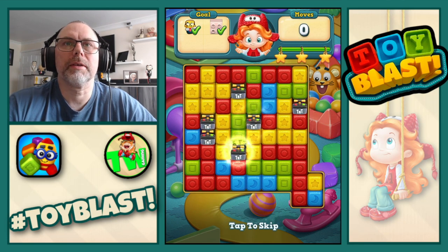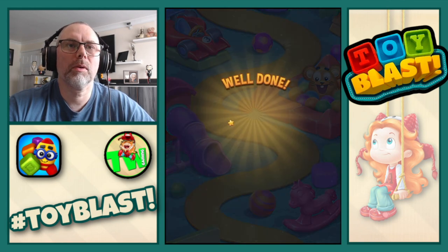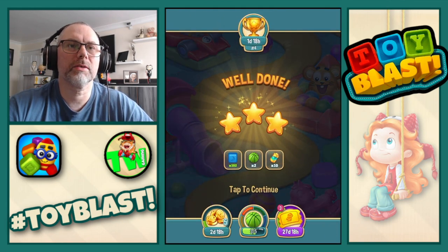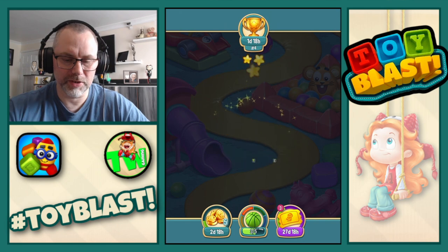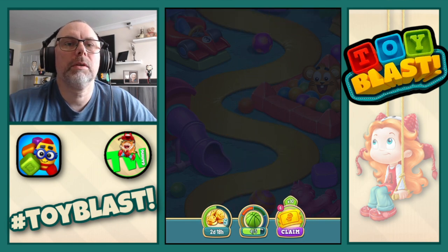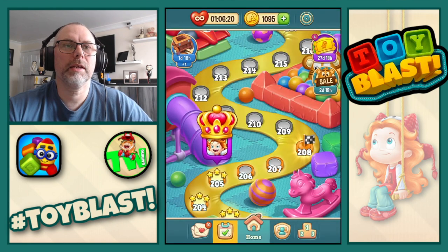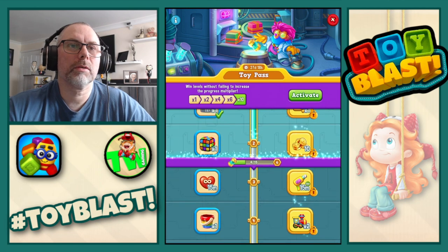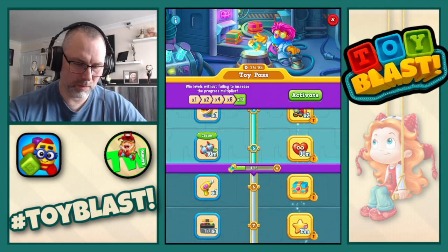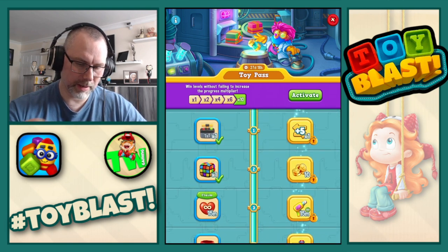Three stars as well — nice! Will that complete our green basketball? Yes it does! Nice. 102 blue blocks, two basketballs, and some liquid, with three stars. So we have now completed the red and the green basketball. We also get a couple of levels on the toy pass. We'll do 10 minutes of rotors, we'll claim our bucket and a puzzle.